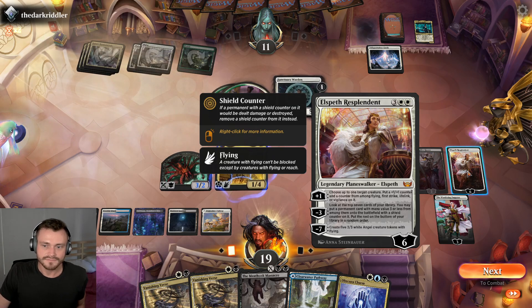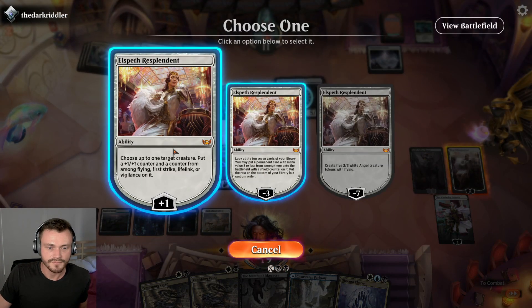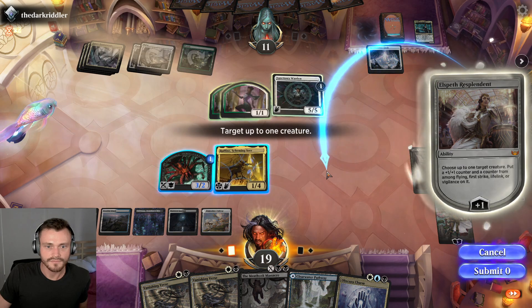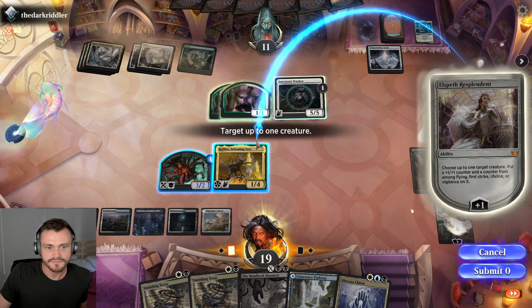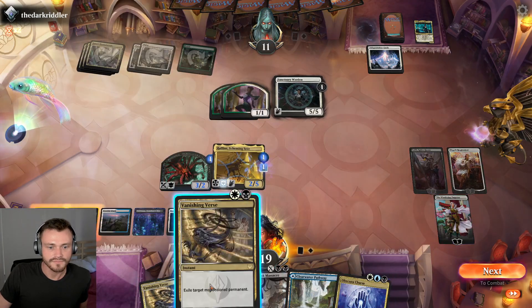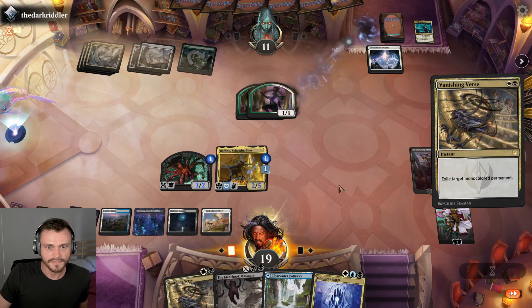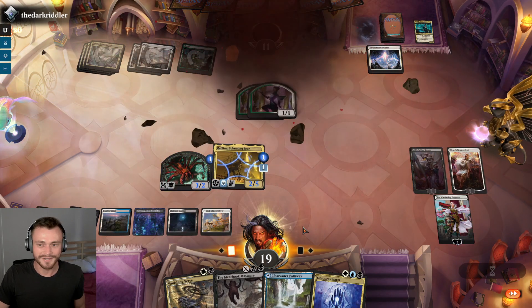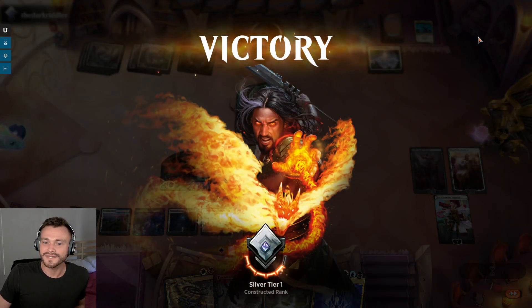I think we can start with a free draw. We can keep putting vigilance on stuff, I guess — you can make a blocker. I think we just plus here, give you vigilance. Seems fine. All right, attempt to exile you — they scoop. Hopefully get to the minus seven next turn and pop out some angels there.